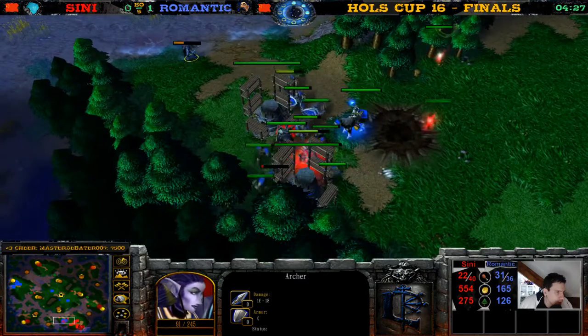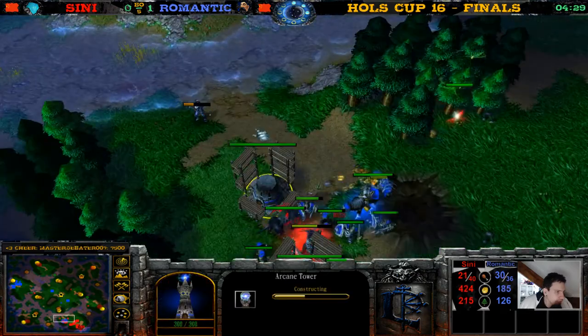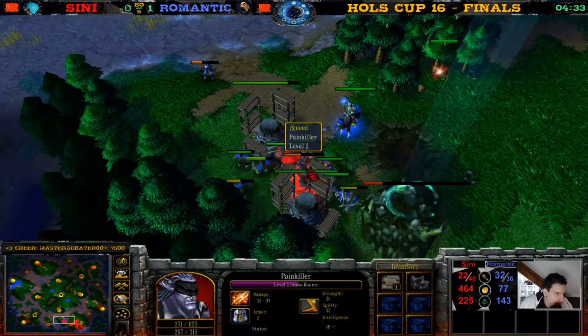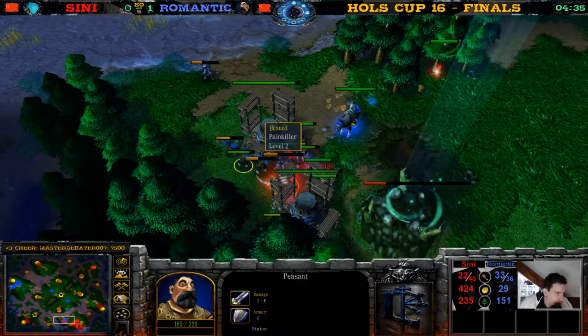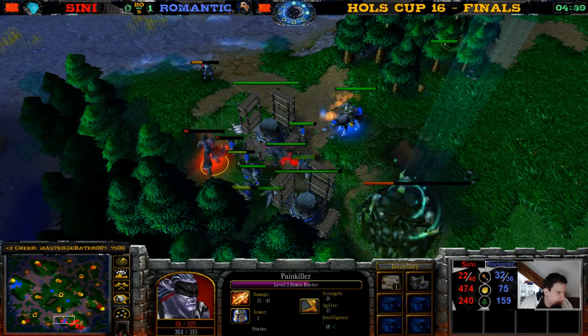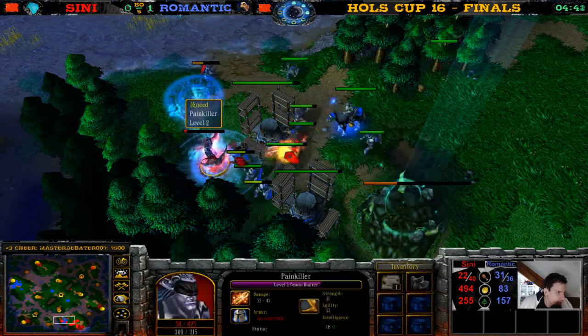This archer shows up — she's shooting arrows at the Arcane Tower, doing a lot of damage. The Demon Hunter is kind of stuck here but he can still kill peasants — so he kills some peasants. He's still kind of stuck here but killing more peasants. I'm not sure if the Archmage denied that peasant — looked like he did, but I'm not sure.